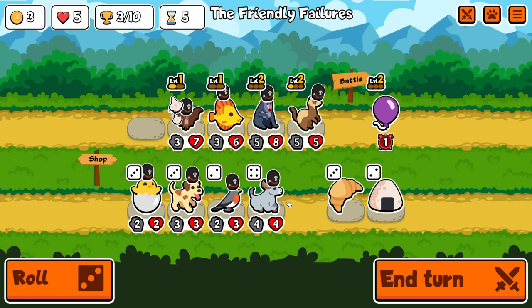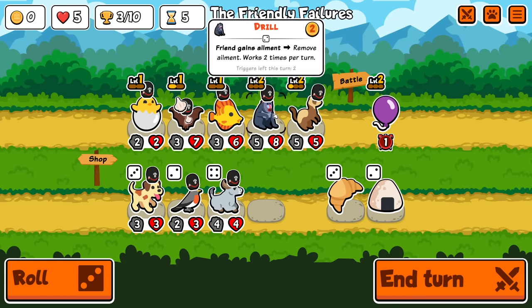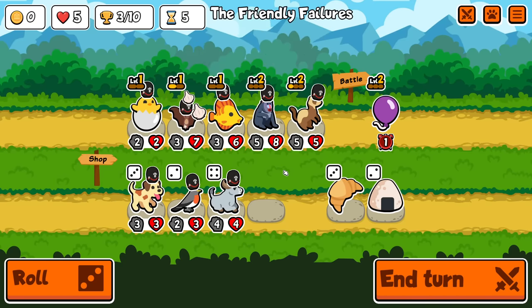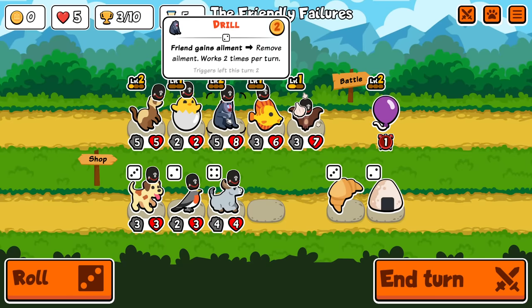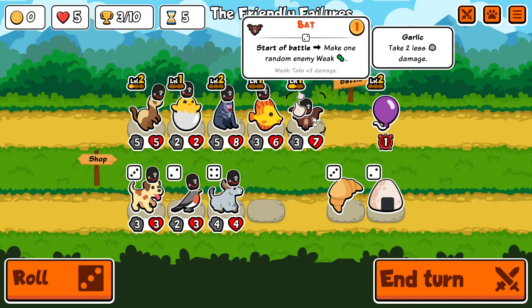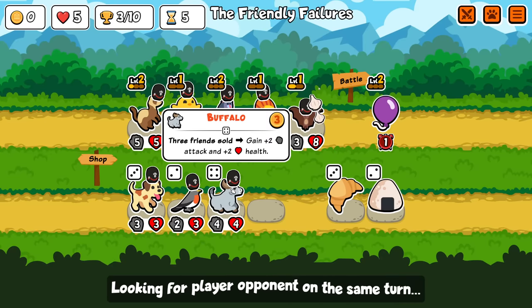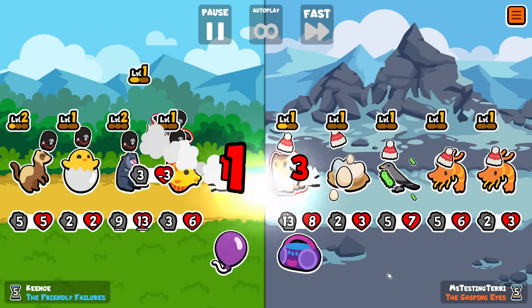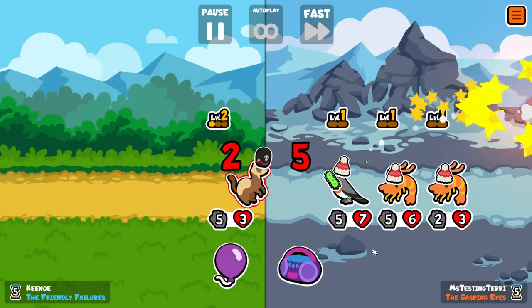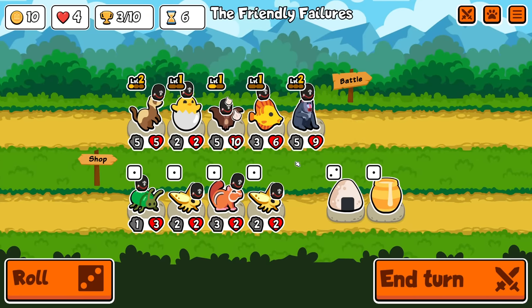Buffalo — do I even take it? I feel like the hatching chick is genuinely better. I think I just leave it, I don't want to do a buffalo build. If you didn't see, the buffalo's actually nerfed — it's now three friends sold, game plus two plus two. That's pretty bad. It doesn't save progress between rounds, so if you don't sell all three in one round, you're back to zero out of three by the next round. It's not my favorite.